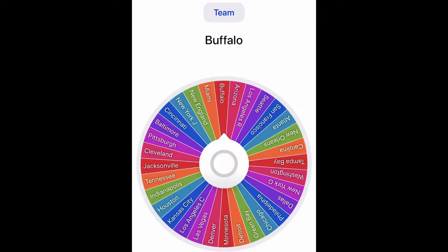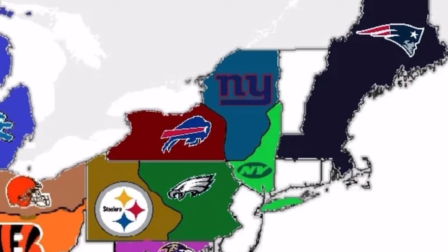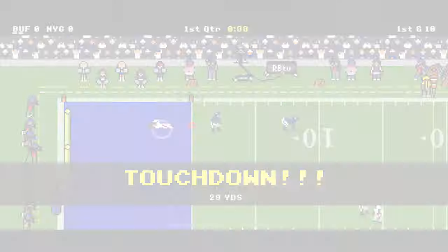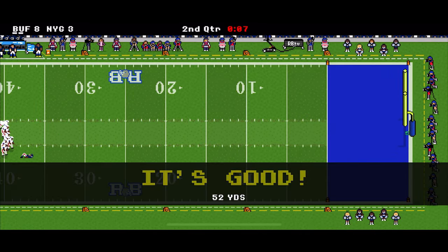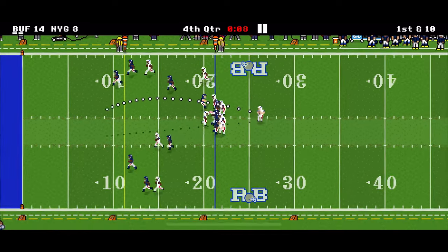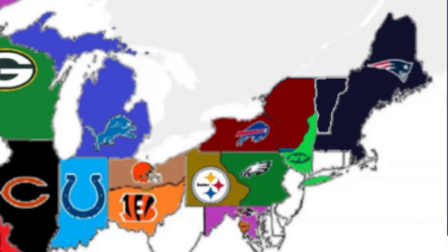In round four, we land on the Buffalo Bills. They're going to attack southeast, and since it's more east than south, the Giants cover the entire eastern border of Buffalo, so the Bills will take on the New York football Giants in New Jersey. Early on, Buffalo gets a 29-yard touchdown. They make it 8-3, then kick a field goal to make it 11-3. One more field goal makes it 14-3, and with just a few seconds left, Buffalo gets a dagger touchdown. They win 21-3 and take over New York.